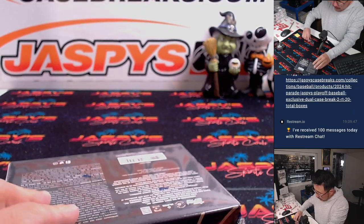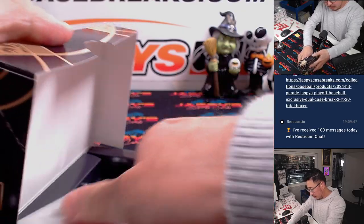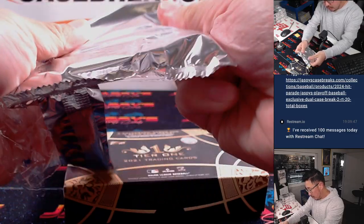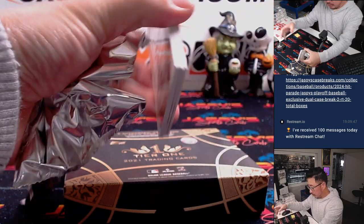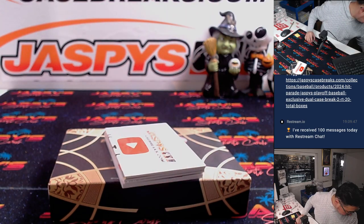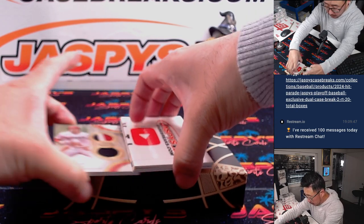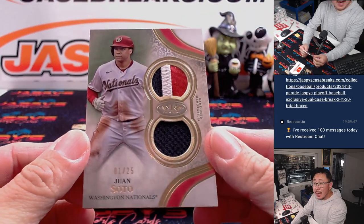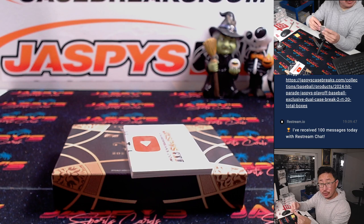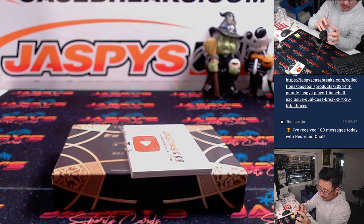2021 Tier 1. Let's use this blank card here to hide the hits a little bit. Let's grab the relic first — it's Juan Soto, 1 out of 25, 3-color dual relic. Nats edition for Eugene. We'll see him in the World Series as a Yankee against my Dodgers. Should be a good one.